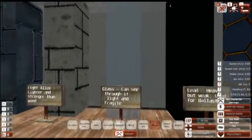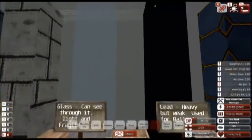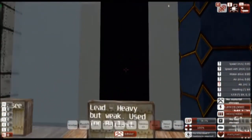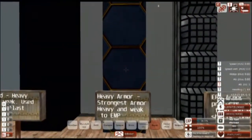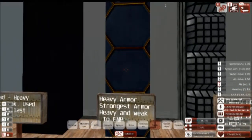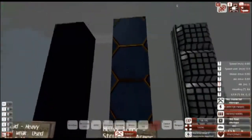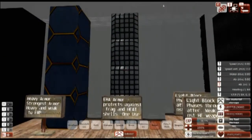Glass — you can see through it. However, bullets can also see you through it and will go through it at you, so don't be building a glass cannon. Lead is heavy, but like real life it is also soft. It will not be used for armor of any kind — it is strictly for ballast. Heavy armor is the strongest armor in this game. However, it is weak to EMP and will take EMP damage, so be wary of that. It is also incredibly heavy and incredibly expensive. ERA armor, also known as explosive reactive armor, is used to protect against fragmentation and heat, or high explosive anti-tank shells. However, it is one-use and pretty expensive — I generally don't use it, but it looks nice and can be used as sandbags.